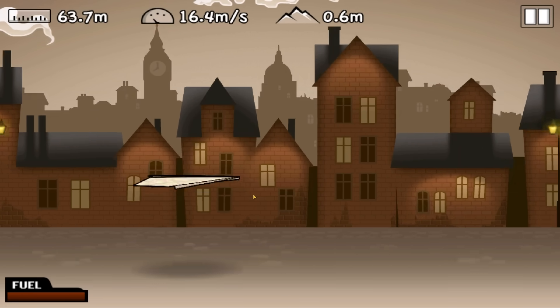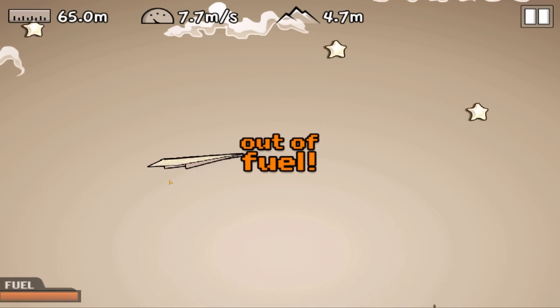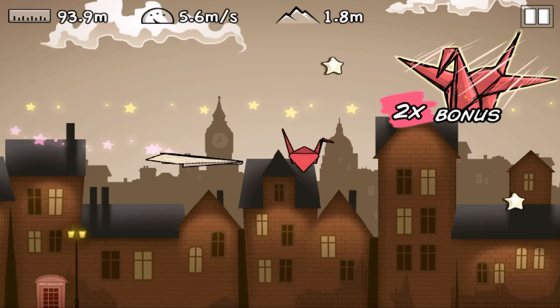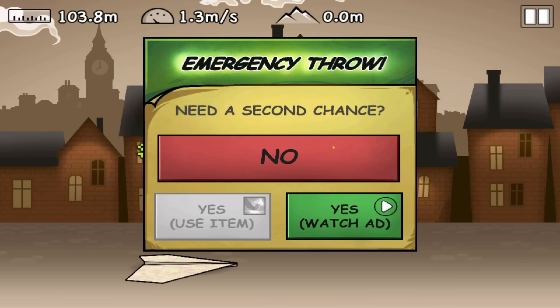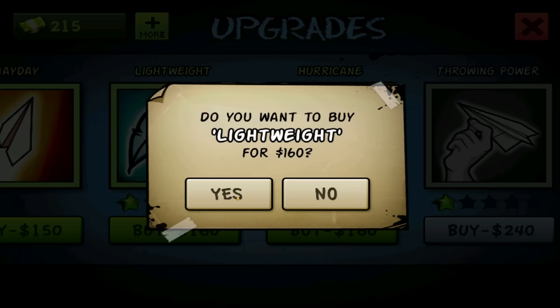Boosh, hit the engine — we're out of fuel. We got 81 meters, not too bad. We just hit a windmill which means we've gone flying into the air again, and a crane which gives us two times bonus for any stars we hit. New records all around and we got 147 quid. So we'll spend that on another lightweight upgrade. We're just 10 centimeters away from traveling a very nice distance.